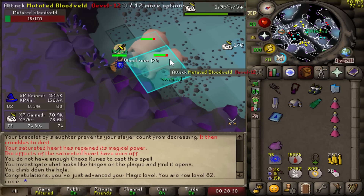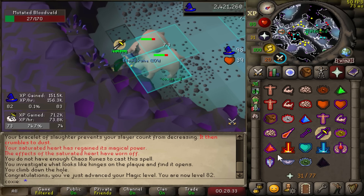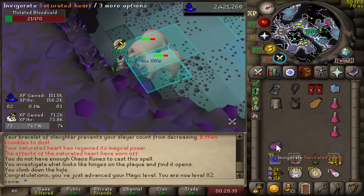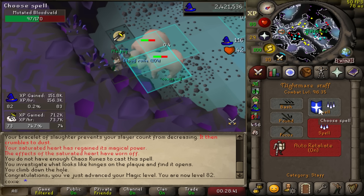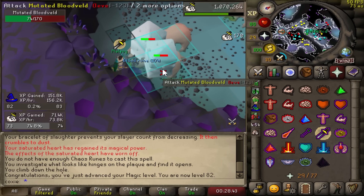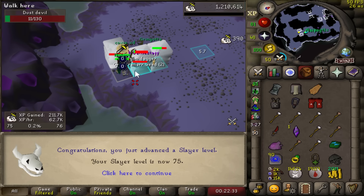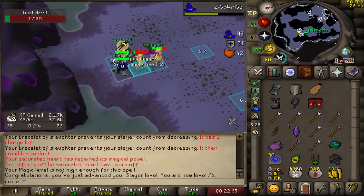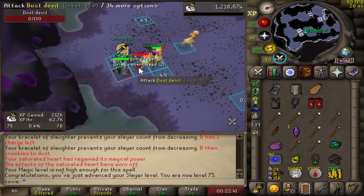82 Magic! You might be thinking, what is so special about 82 Magic? Well, with the Saturated Heart it gives a plus-12 Magic boost that stays for five minutes — this unlocks Barrage on the account. DPS has been increased a ton. 75 Slayer — this unlocks Gargoyles and Grotesque Guardians, which does unlock another pet. Five more levels till 80. At 80 we can get a plus-five boost to continue our master clue step. Doing some nighttime Wilderness Slayer and 80 Attack — that unlocks Rapier.